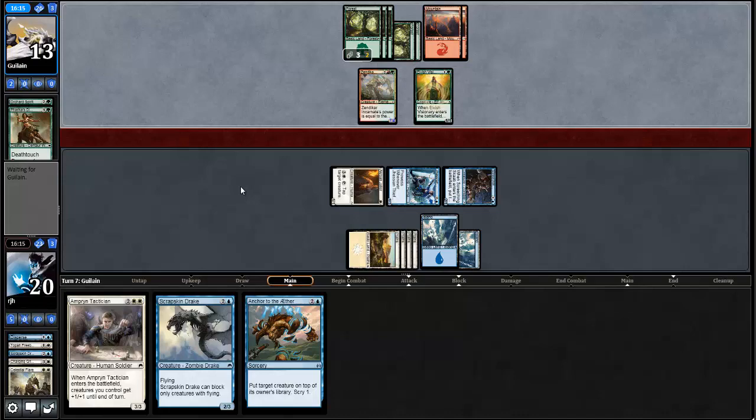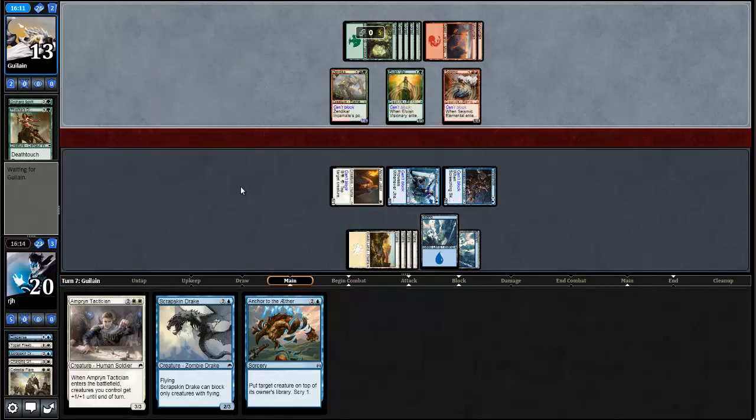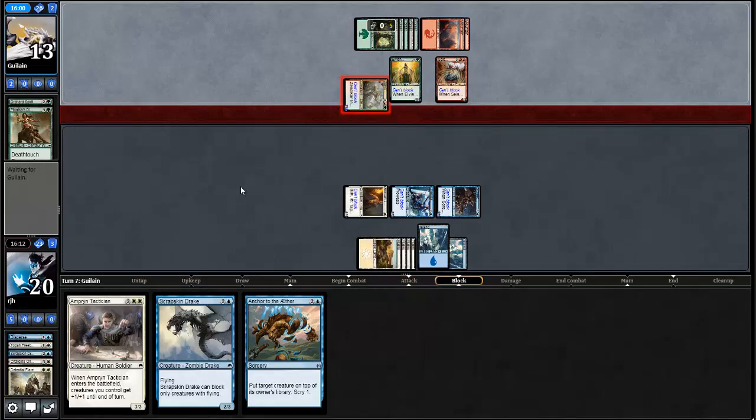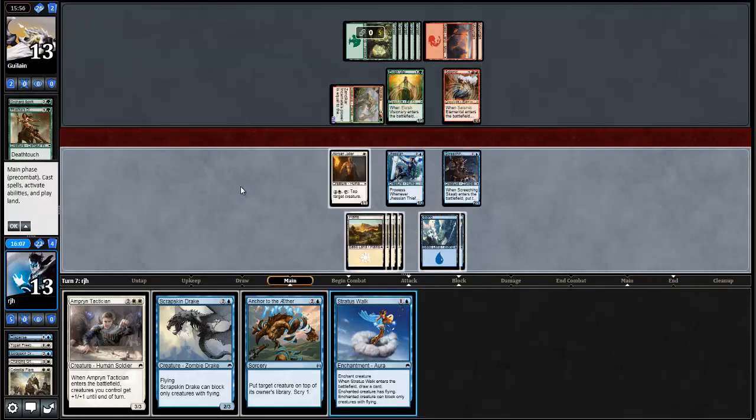Opponent can bash for seven here. Big boys are down — a little worrisome. Opponent attacks for seven. Stratus Walk on Jession Thief is happening — drawing cards, doing damage. That allows me to either play Anchor to the Aether or Scrapskin Drake and keep these other guys back for blocks. Or I could just keep the Akroan Jailer up. This is happening no matter what — I just want to draw a bunch of cards right now.